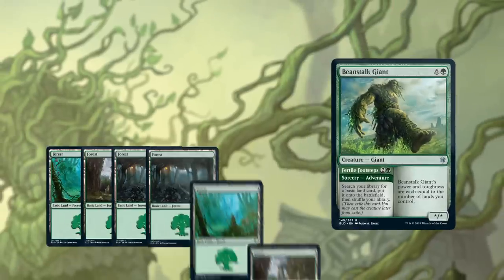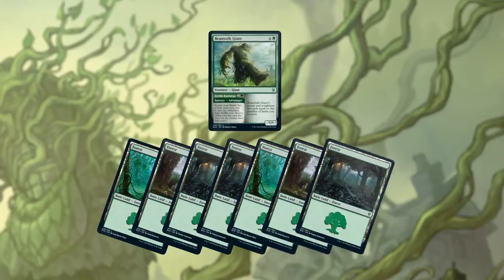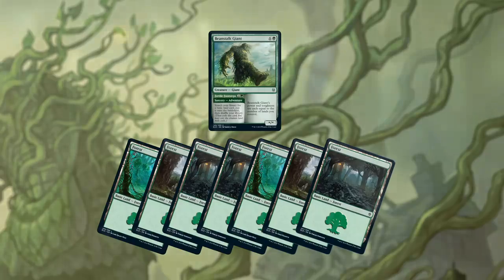When you cast the card, you choose which part you're casting. If you cast Beanstalk Giant, it's just like any other creature spell — it goes on the stack and it can be responded to. Hopefully it resolves, enters the battlefield, and proceeds to flatten your opponent.